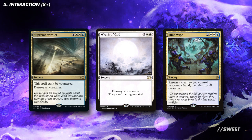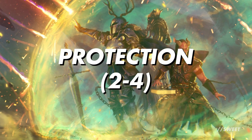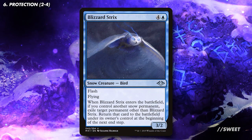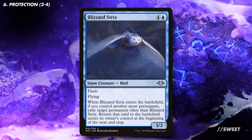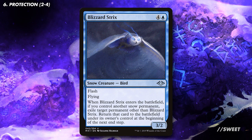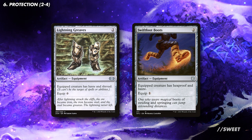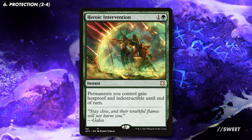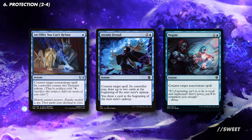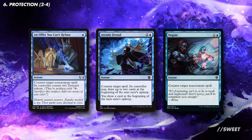I personally quite like time-wiping this deck as a way of saving our commander. Talking of that commander — because it's basically an engine that keeps the deck going, having some protection to keep it around will be very important. First up we have Blizzard Strix. This is important here as it is a snow permanent that we can play off the top of our library at any point with its flash ability. What it does is flicker our commander if anyone ever tries to remove it. Then we have some more standard fare with Lightning Greaves and Swiftfoot Boots — a solid option in any deck that revolves around the commander. Then you have cards like Heroic Intervention that at a pinch not only protect our commander but our whole board as well. And because we have access to blue you can also look at running some counter magic if your playgroup is a little more trigger happy with its removal.